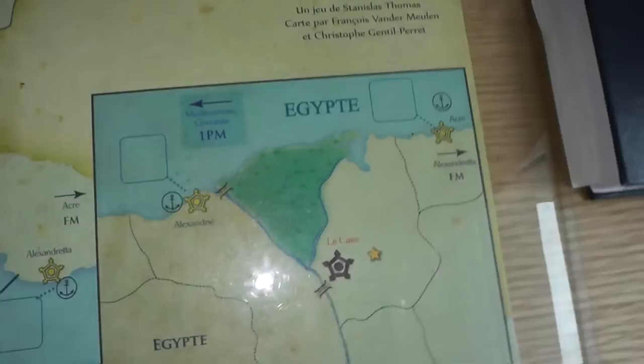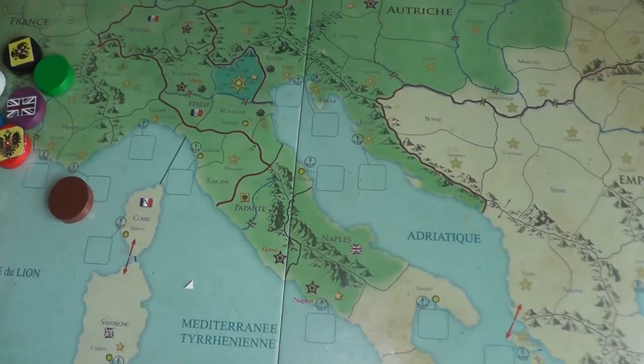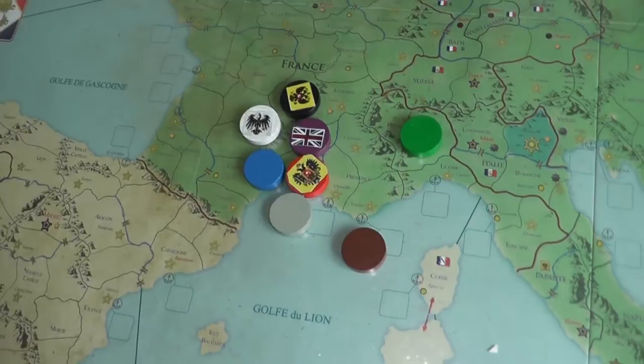Over here I have to show you this one — they have kind of like a Qatar map of Egypt down here with Cairo, Alexandria, Alexandretta. So yeah, it's a beautiful, beautiful map. And also I have to say 66 euros for this game is actually a bargain. I paid 66 euros including shipping — so that's 60 euros for the game and 6 euros for shipping. I mean, this is absolutely amazing when you look at the plethora and wealth of stuff you get.